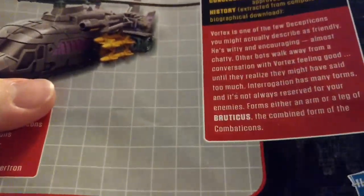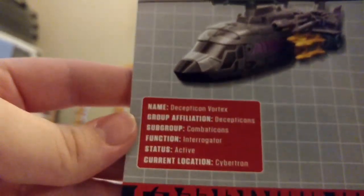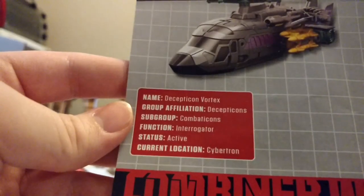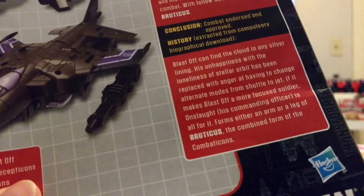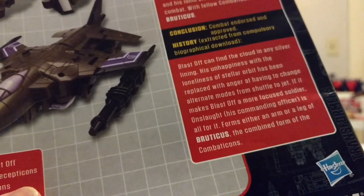And let me just show you Vortex's bio if you want to read it. His name is Vortex. He's a Decepticon Combaticon, Interrogator, Active, Cybertron. And then there's that part too. So, there you go.